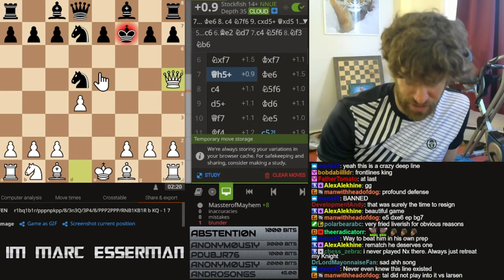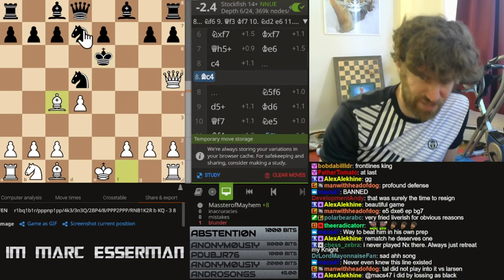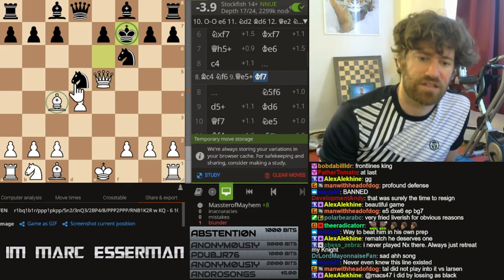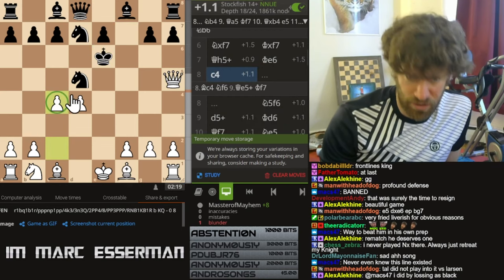So now take, take, check, king e6. And of course you have to play c4. You don't have time for something like this because he just tucks his king under the covers. So you've got to play c4 and really go for it.